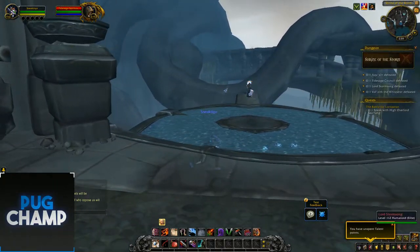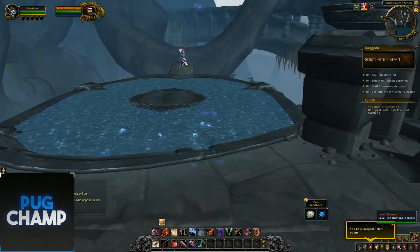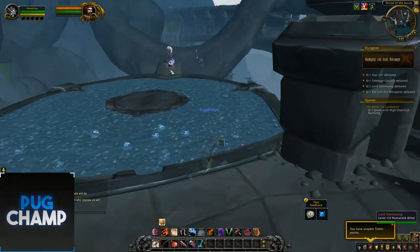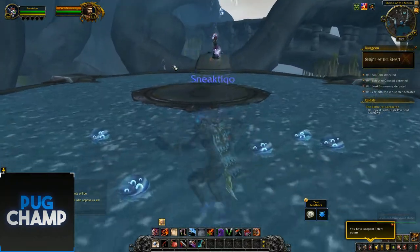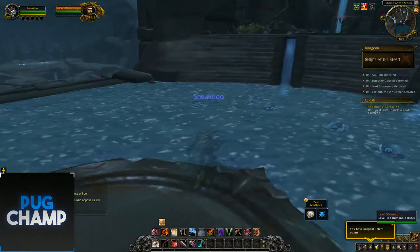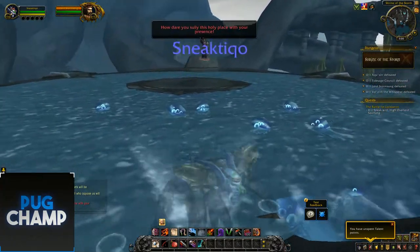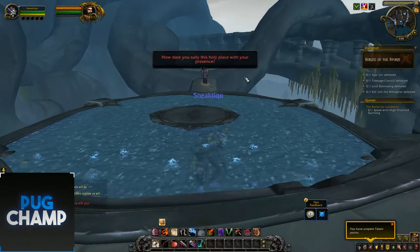As you can see there's definitely a large water presence. Is that the first boss? Lord Stormsong — that just seems to be the third boss, but I don't think he's attackable. He seems to have something on his head. When you get close he sees you and says: 'How dare you defile this place with your presence.'